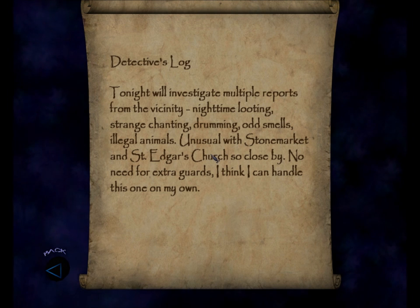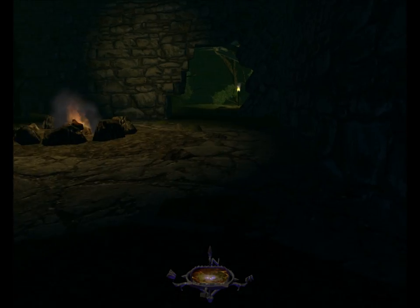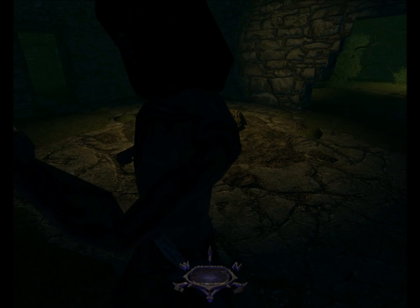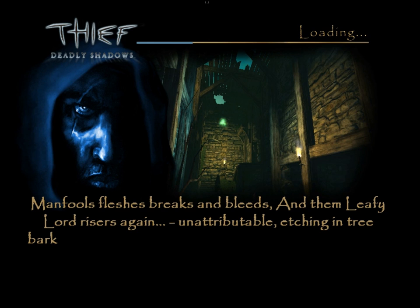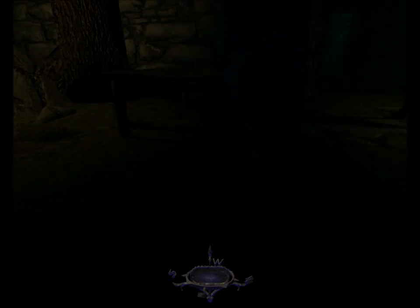The note reads: 'Tonight we'll investigate multiple reports from the vicinity — nighttime looting, strange chanting, drumming, odd smells, illegal animals. Unusual with Stone Market and St. Edgar's Church so close by. No need for extra guards, I think I can handle this one on my own.' Yeah, I'm sure you could, buddy. This guy usually yellow alerts to the dagger being gone. If his animation goes just right and he swings out far enough, he can see me even when I'm wall flattened. So let's get a little farther away.